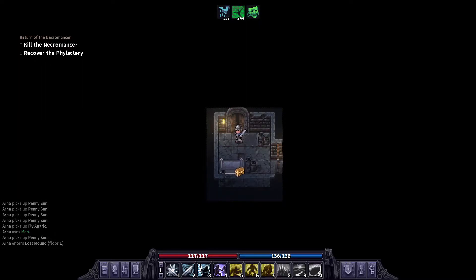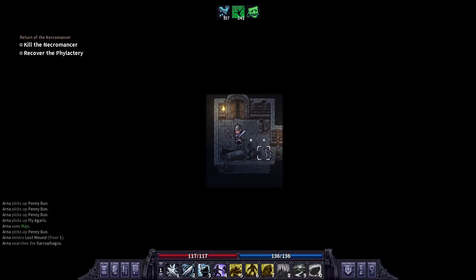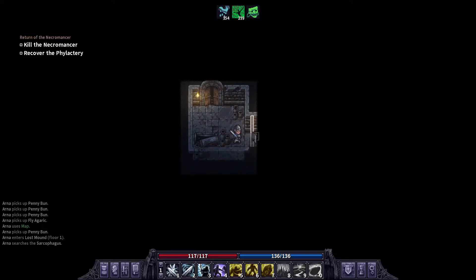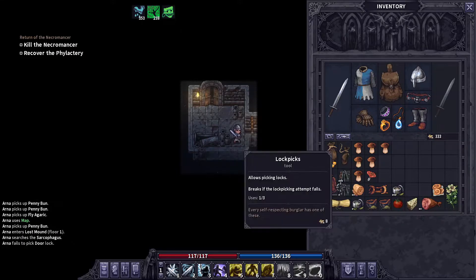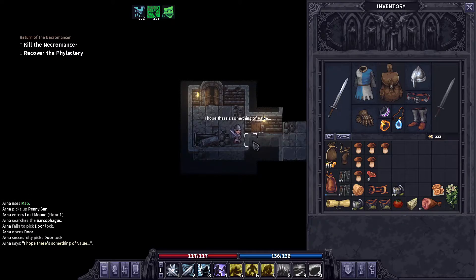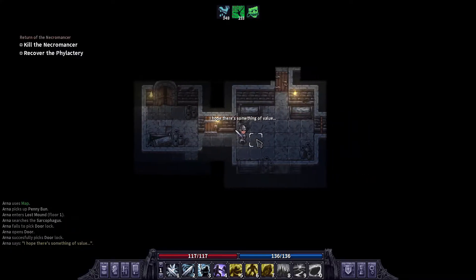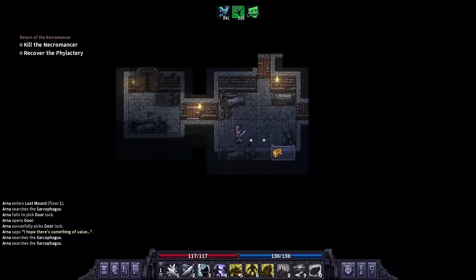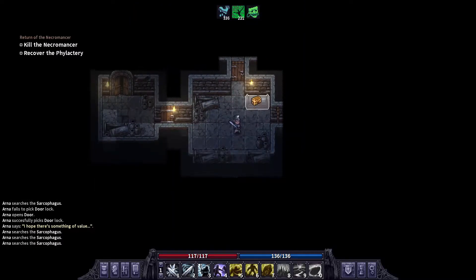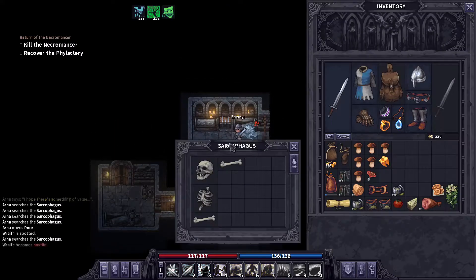Alright guys, we are going to run another quest. We're trying to get Mud to level 14. I don't know if we're going to get it from this quest, but I hadn't seen this one before — Return of the Necromancer. This area is kind of low difficulty.